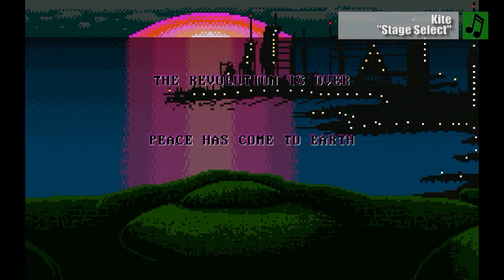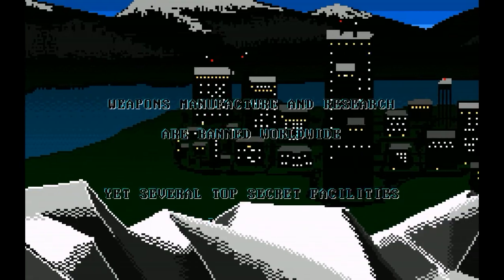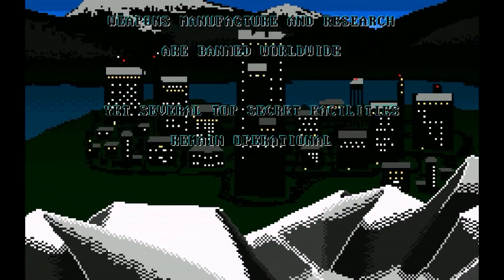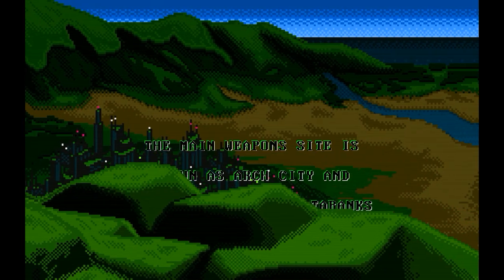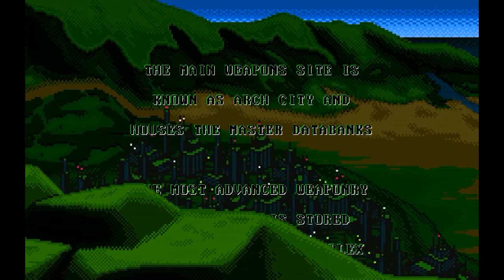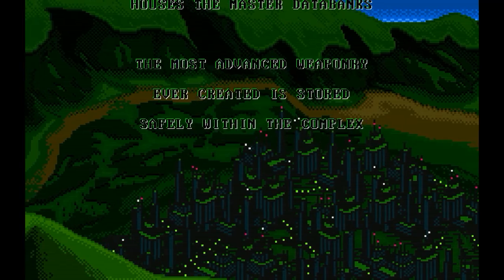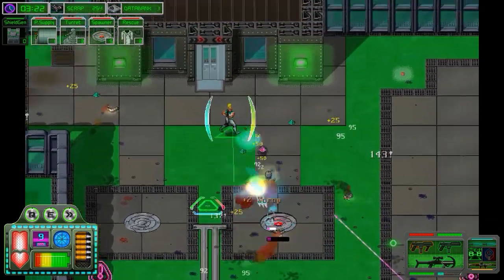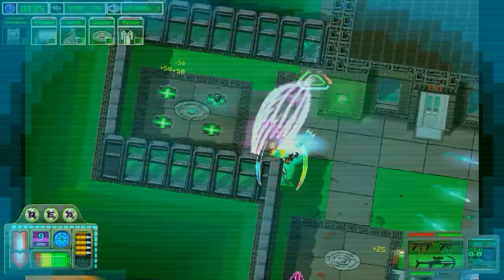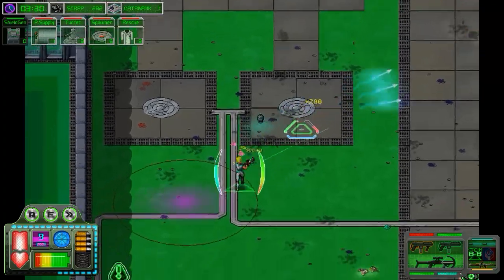The revolution is over and peace has once again returned to Earth — nature and technology have joined forces, weapons manufacturers have been banned worldwide, and the sun is finally setting on our violent past. But this biomechanical utopia is destined to be short-lived, as there's a super secret facility where scientists are working tirelessly to create new and even more destructive weapons. It's up to a human-operated remote droid prototype to take on a bunch of killer robots and make sure those deadly weapons don't fall into the wrong hands. It's an elaborate setup for what turns out to be an exciting dual stick shooter that is every bit as chaotic as it is fun.